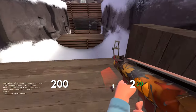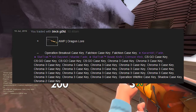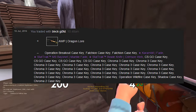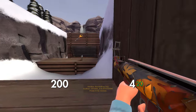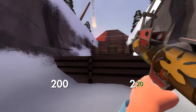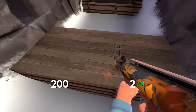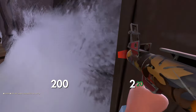In the next trade I sold my StatTrak M9 Bayonet Marble Fade, StatTrak Bowie Knife Crimson Web, and Karambit Fade, and also added 30 keys pure on top for a Factory New Dragon Lore. When I calculated this it rounded up to about 600 keys pure in CSGO items. At that time, a Factory New Dragon Lore with a float close to mine was going for about 700–800 keys, so at least 100 and possibly even 200 keys profit in this trade.